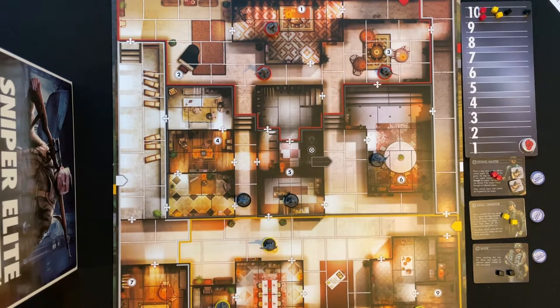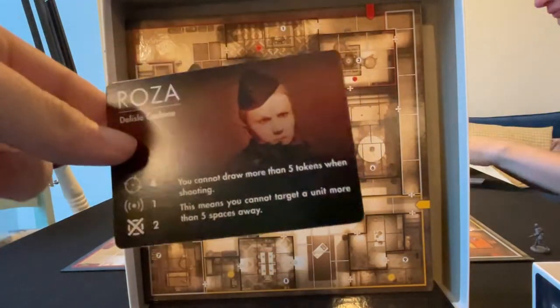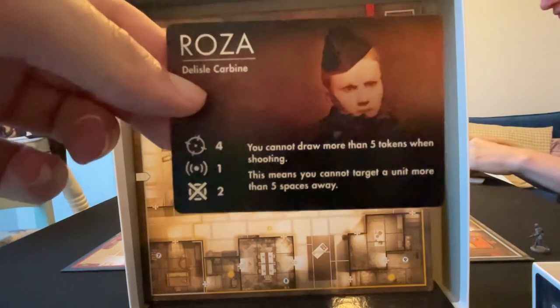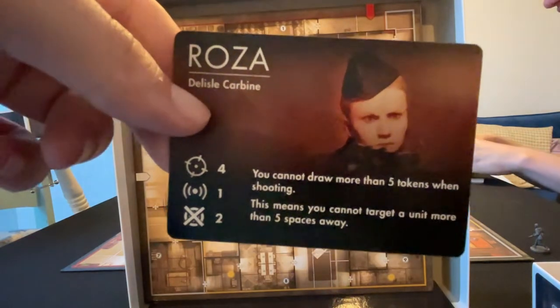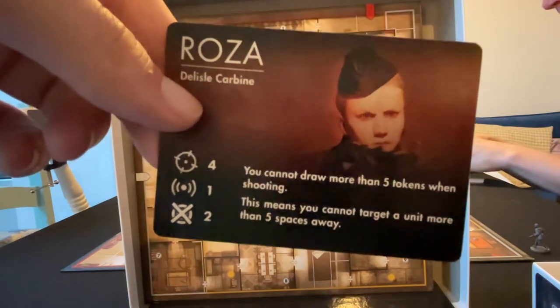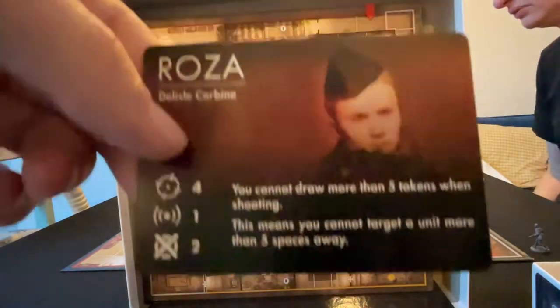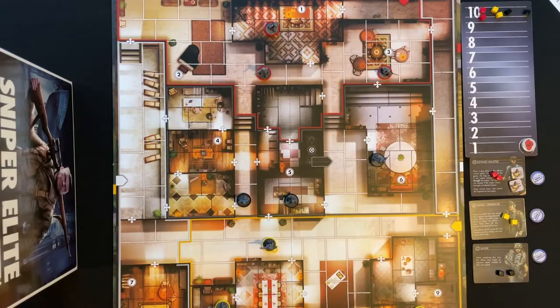We have set up another game of Sniper Elite, the Eagles Nest. This time I'm playing the Elite and Will is playing the Sniper. I'm playing as Rosa. So what's Rosa all about then, Will? Rosa's about close range combat — I cannot draw more than five tokens from my bag, like the regular snipers that can shoot five. It's quite good though for this map because it's very close quarters. But I can't shoot a lot of those things sniper away, so it's like, do I just go out stealth on this mission? Interesting.